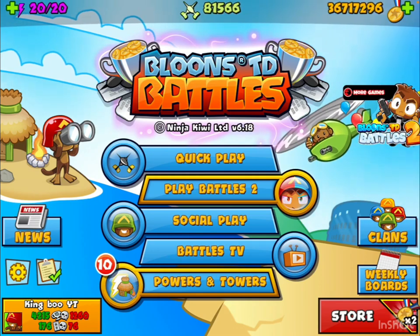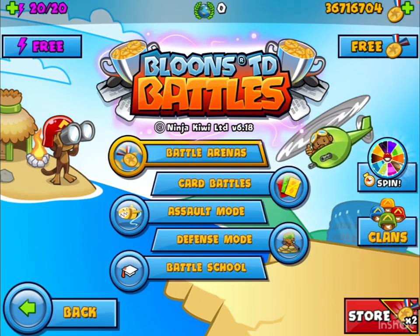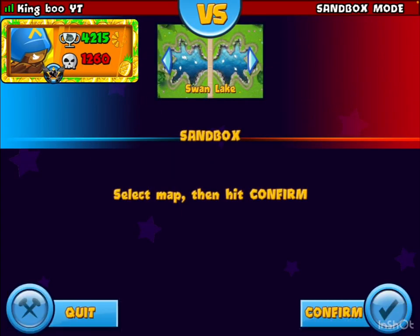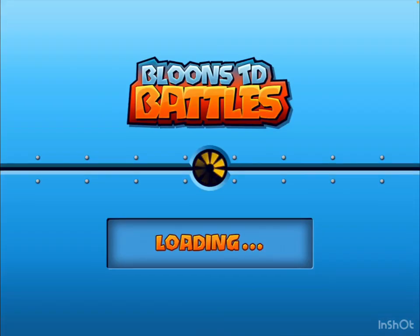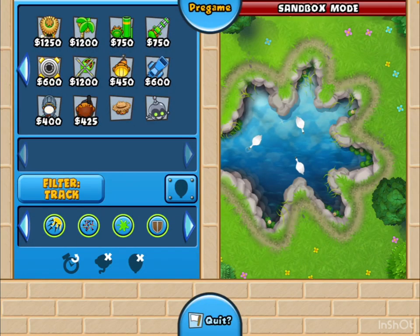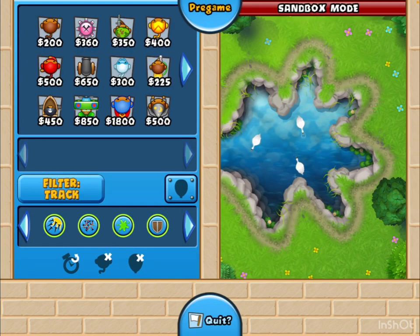You'll also notice I have the boomerang and the turtling monkey skin unlocked, but I don't use them because they can tell your opponent information, and that doesn't help you.